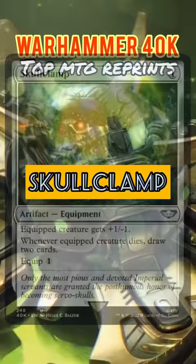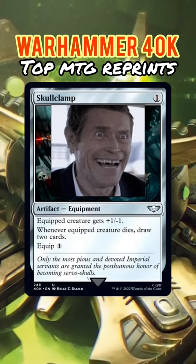Skullclamp. When stuff dies, it's sad — unless the thing that died was wearing a Skullclamp. Then you can forget your grief and draw more cards instead. Subscribe to stay up to date with this stuff. I think we have good chemistry.